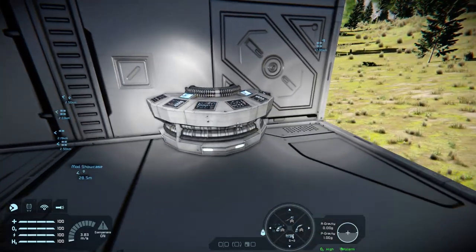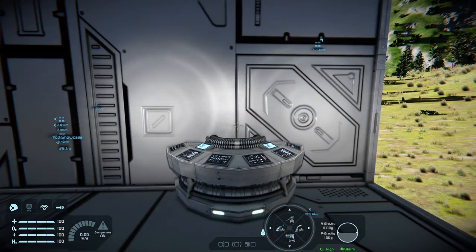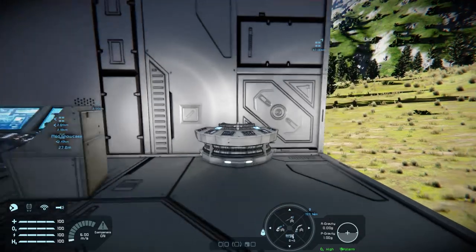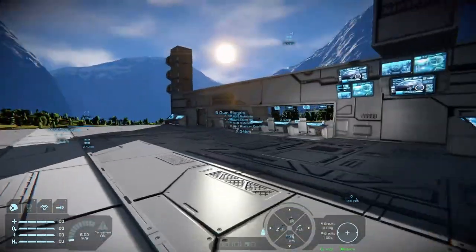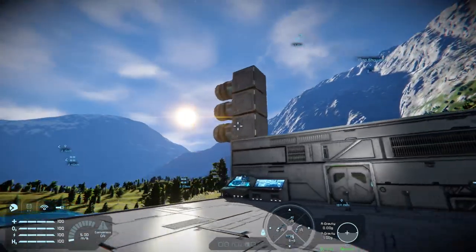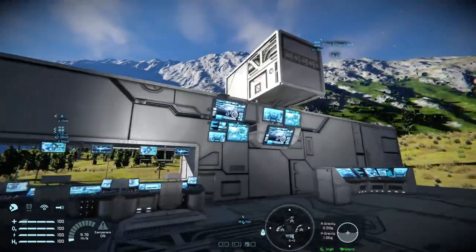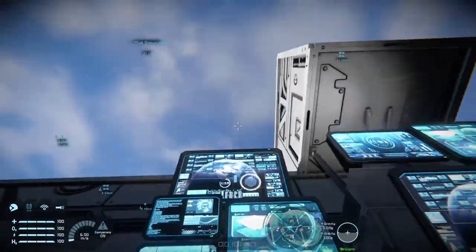You have a six-button station — quite compact, good for engineering or maybe even a medical bay. That is the Cult Command Console Pack; I'll leave the link in the description.